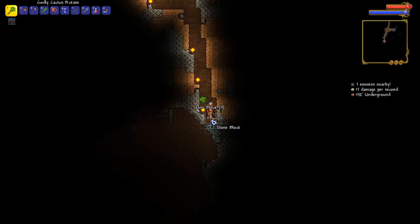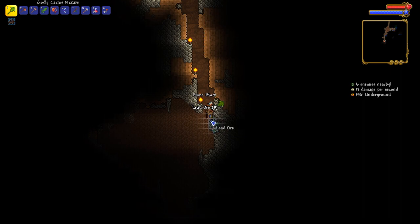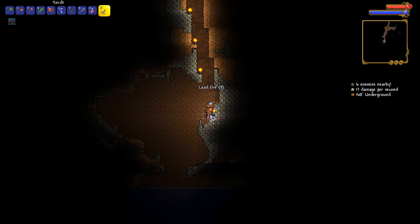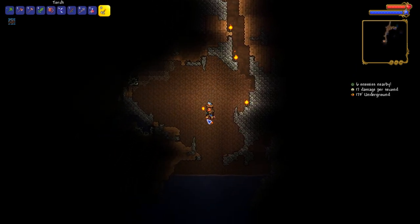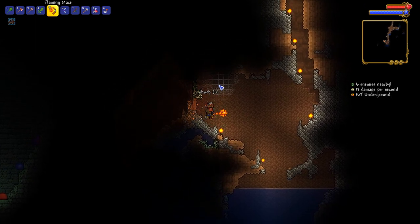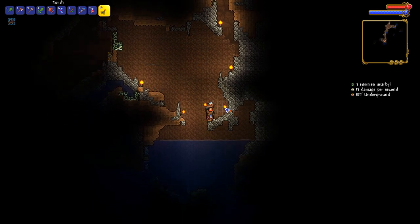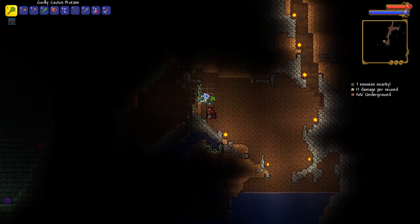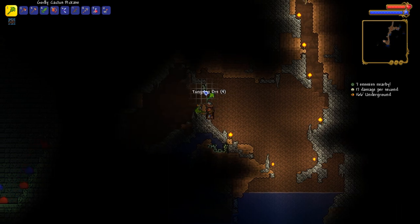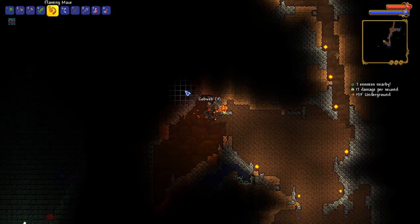Here's the thing about this mining session — I should not use a magic mirror or recall potion to get out of here, because at this moment I don't have the ability to spawn back at the ocean. However, if we have a bed and set the spawn point over at the beach town, then we can go ahead and spawn ourselves there, which is fantastic.